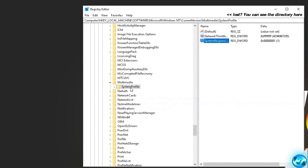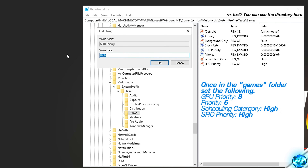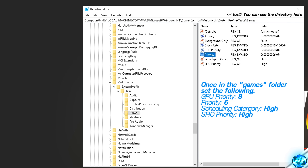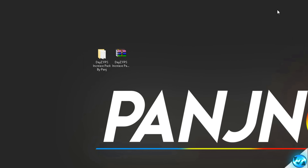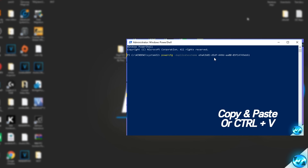Navigate back to SystemProfile on the left side, double-click it, go into Tasks, then Games. Inside Games, double-click 'SFIO Priority' and set the value data to High, press OK. Then double-click 'Scheduling Category', set it to High, press OK. Go to 'Priority', set the value data to 6, press OK. Finally, double-click 'GPU Priority' and set the value data to 8, press OK. Exit the Registry Editor. These changes tailor Windows to provide more resources to game applications, giving better and smoother FPS.